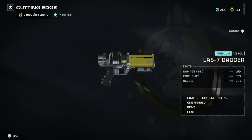For the last weapon, the LAS-7 Dagger with 150 damage — I think it's okay for a pistol. But let's hope it's not a melee weapon judged from the name. I might add that in this order you will unlock those weapons.